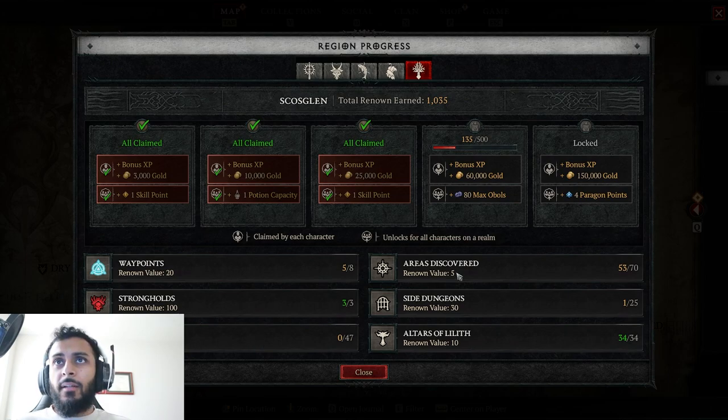So we have the areas discovered, which I'm calling Fog of War, and then we have our waypoints, which are pretty easy to get. We also have strongholds, altars of Lilith, side dungeons, and side quests. You will have to complete those things to get these unlocks, and essentially you're going to need to get a total renown of 2,000 points by doing a variety of these.